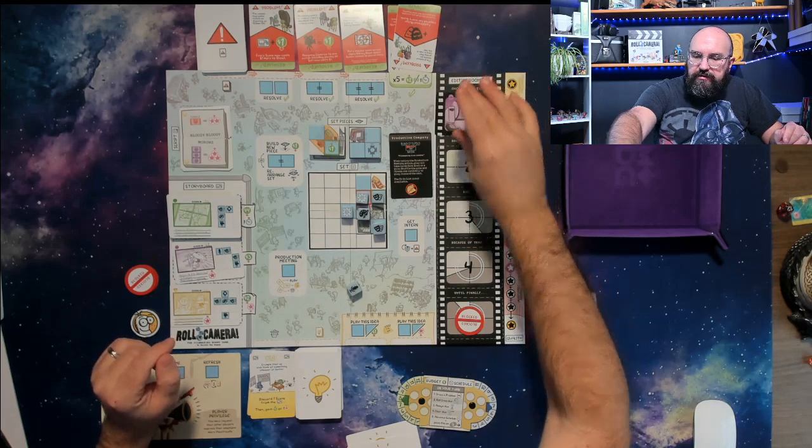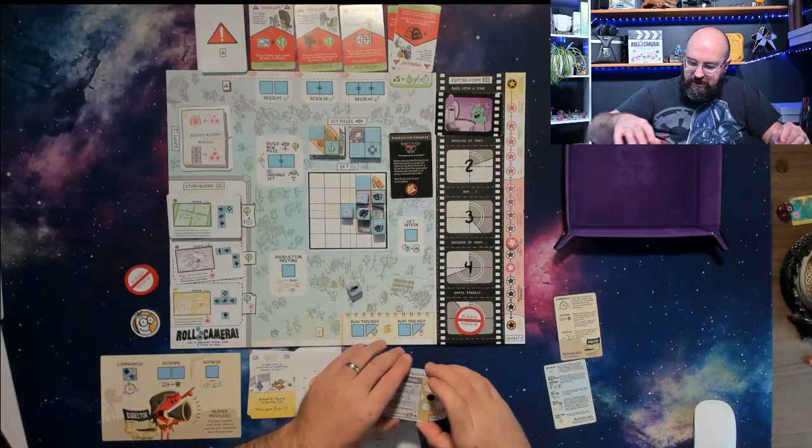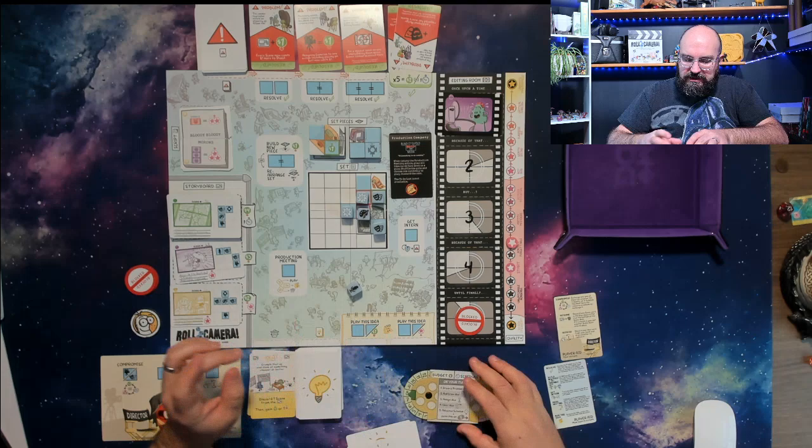The new problem I drew says the cinematographer insists on shooting on 120 millimeter film — every scene now costs one more dollar to shoot. Because I placed that on the problem space, that would have been true. So I'm down to eight dollars. We have a full set of problems to deal with.